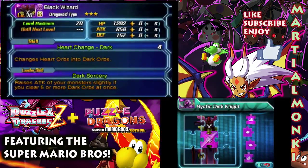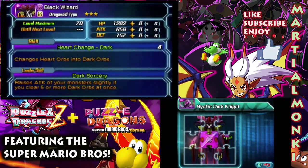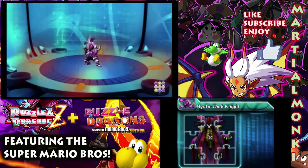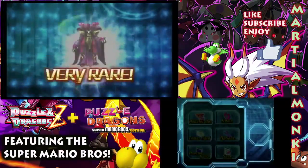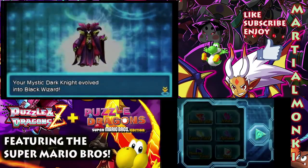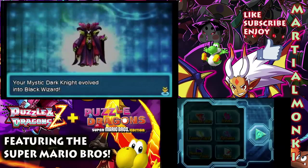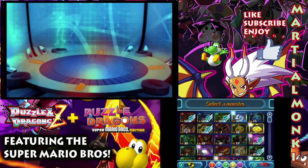We've collected these chips for a long, long time now. I mean, you've got to catch them all, so it's got to be done sooner or later. The Mystic Dark Knight has evolved into a Very Rare Black Wizard. I kind of like the name of that — it kind of sounds like a Yu-Gi-Oh monster. You know, like the Dark Magician. It looks pretty cool.